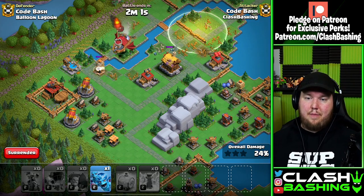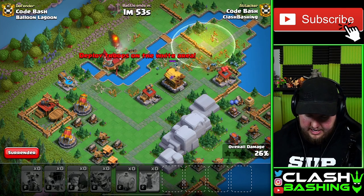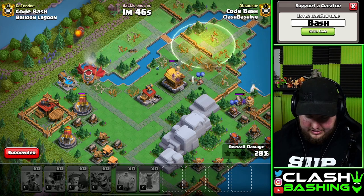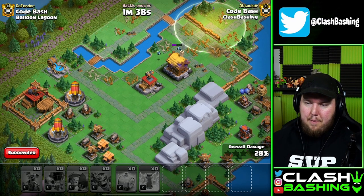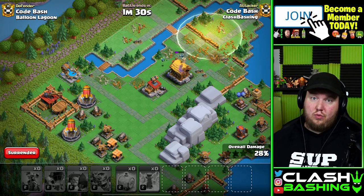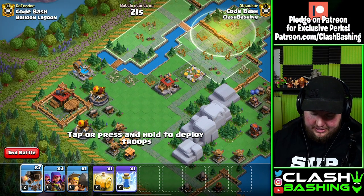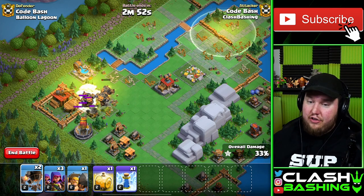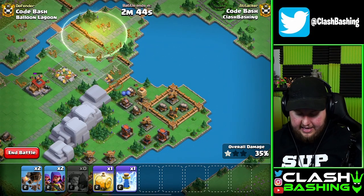Against the Flying Fortress, the Rocket Artillery's splash isn't as effective as it would be against a bunch of Rocket Loons. Let me throw in some Rocket Loons to show off that defense. The Flying Fortress gets taken out — RIP the dream — but the District Hall should go down. The splash actually killed all the skeletons. I throw in more Loons to show the Rocket Artillery splash. That is pretty dirty — you have to be aware of which units deal splash damage. That's going to be really important as you work through the Clan Capital.